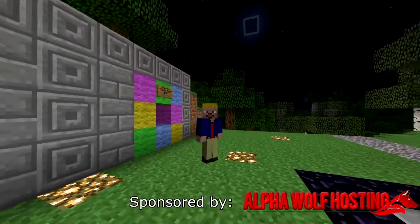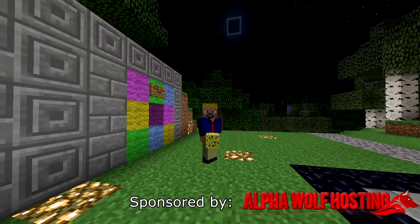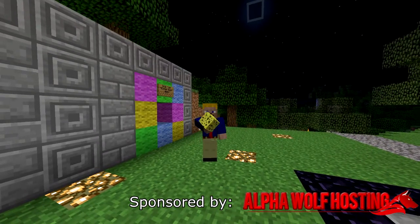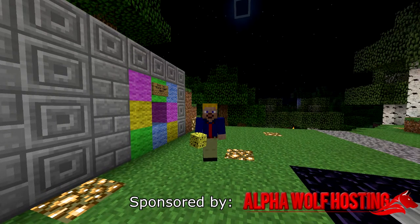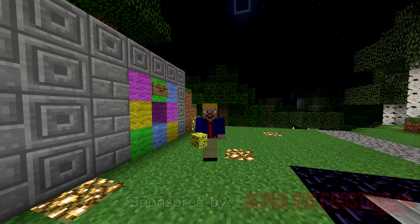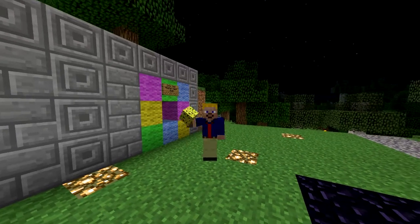All you gotta do is walk around. All of the eggs, which are actually the sponge here, are hidden near spawn. They are all within 200 blocks from 0,0 — so positive 200,200 to negative 200, negative 200. There are 20 of these little egg guys, which the sponge is standing in for, hidden throughout the map.